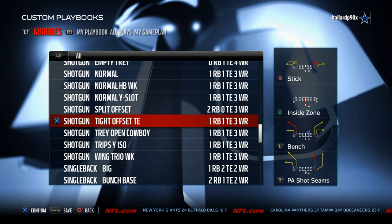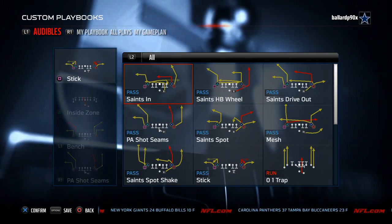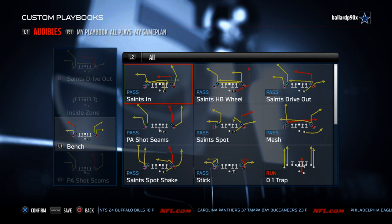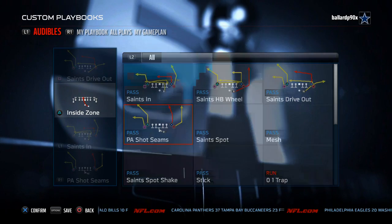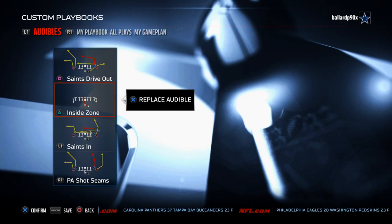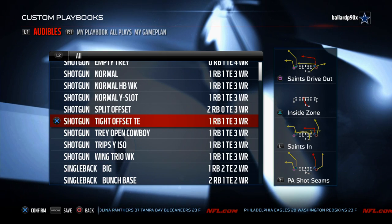This is our base formation, this is the bread and butter, and what you want to set is your audibles for this formation. First is the play Saints Drive Out. The second play you want to set as a quick audible is Saints In, and then what you want to come out in every time is Saints Spot Shake. You could replace the inside zone with the 0-1 trap, but the 0-1 traps are not as effective in this year's game, so we like to go with the inside zone.